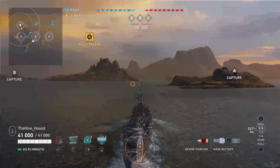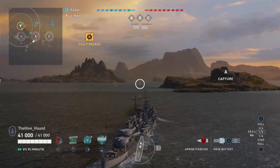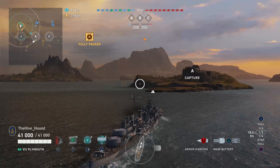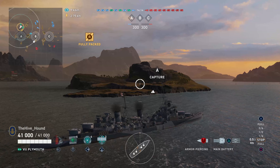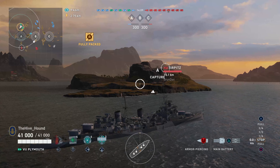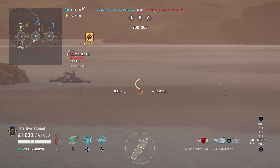With that out of the way, the first ship we're going to look at in this new series is HMS Plymouth, a current tier 7 available in the premium store. I would describe the Plymouth as a high skill floor cruiser that is not fit for the casual player.